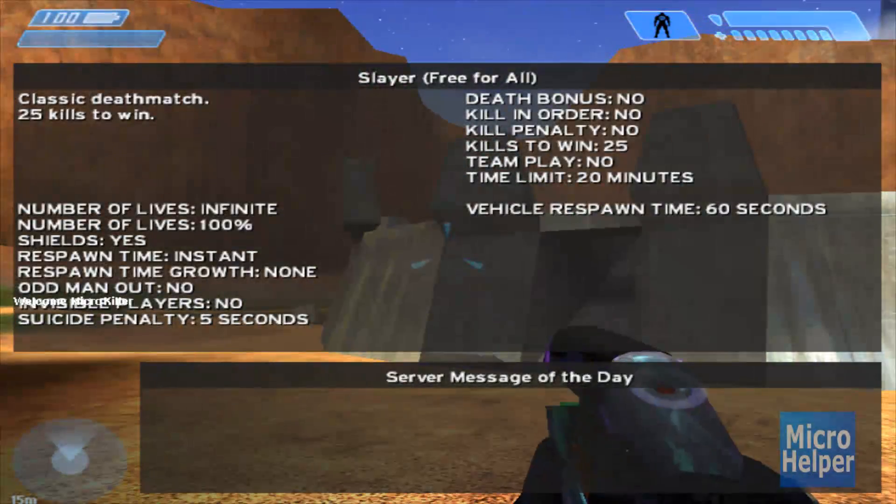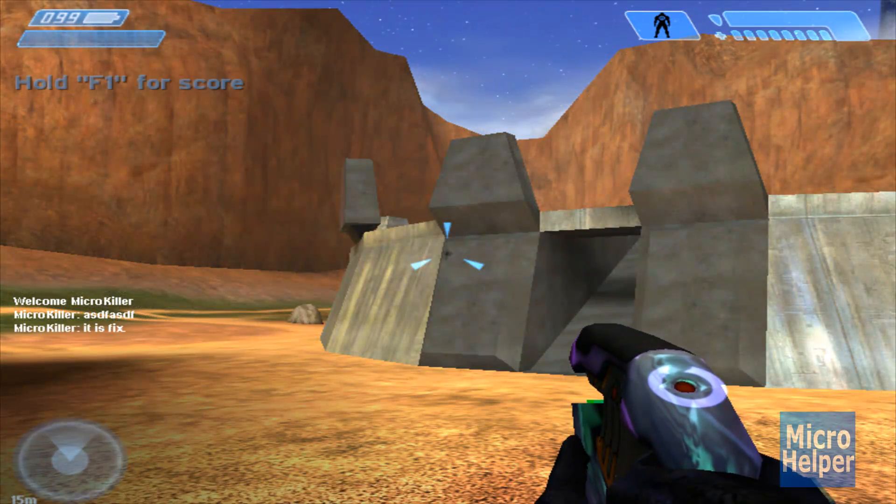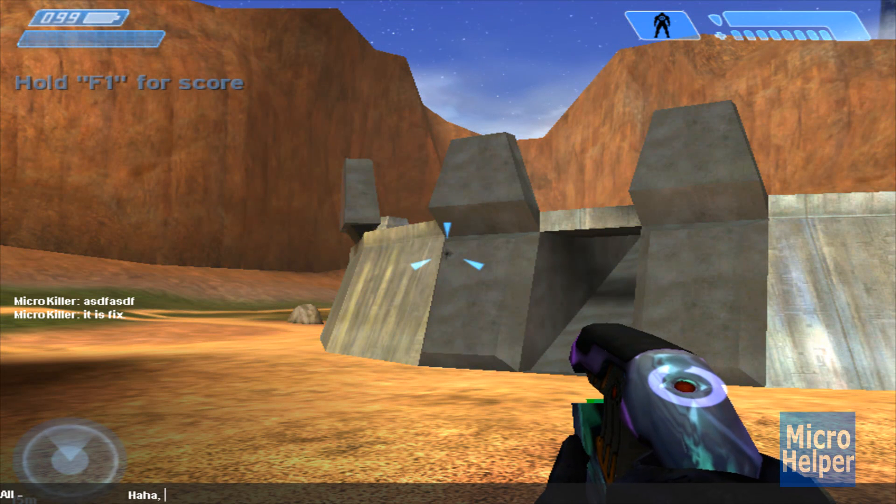Now that we're starting out the game, you'll notice your username at the top left. And now you get to chat. Feel free to subscribe and now you got your chat working on Halo Custom Edition.